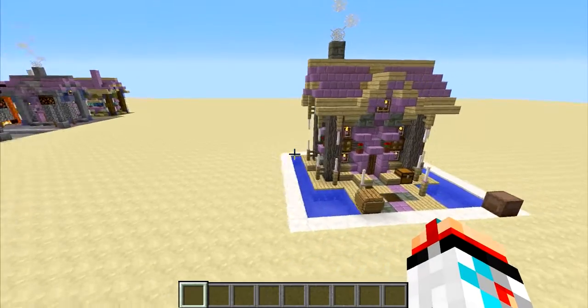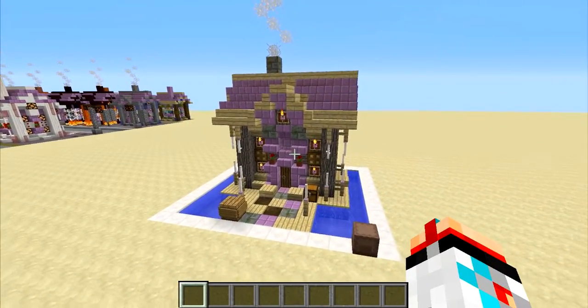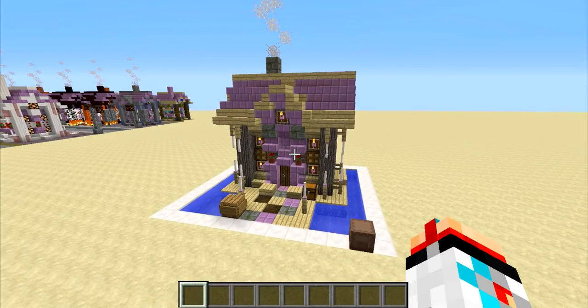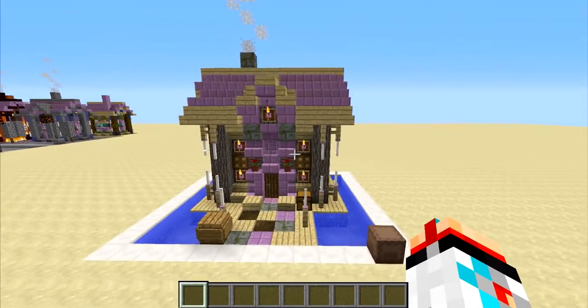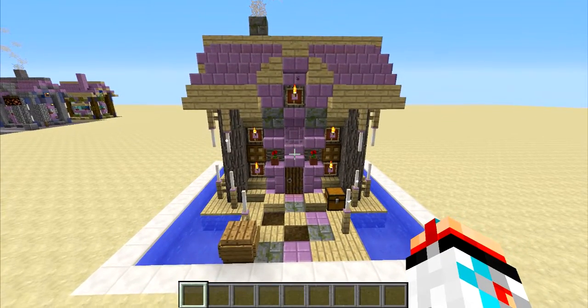So today's theme is the purpur pirate ship. This is definitely one of my favorite themes here. I really enjoyed building this one. I really love how the colors worked out and I really can't wait to show you some of my favorite details.